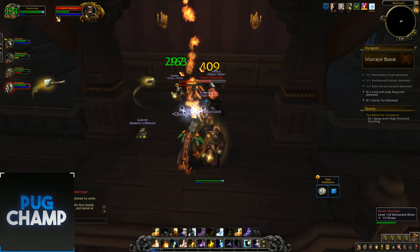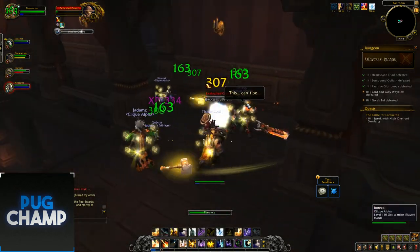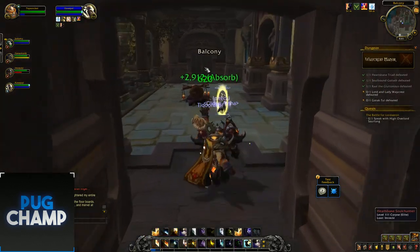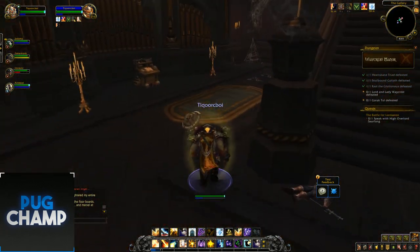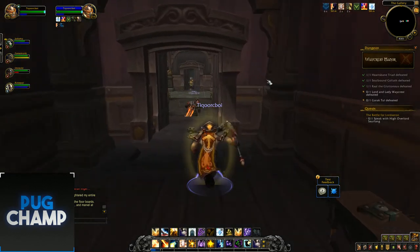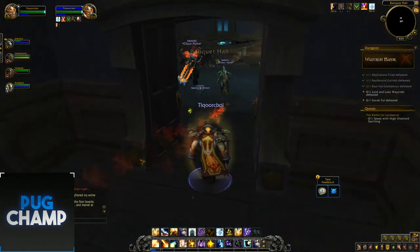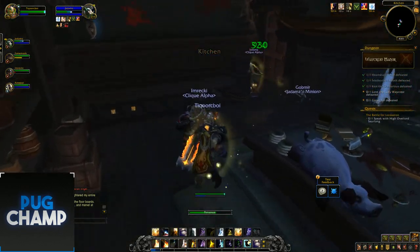Continuing from the previous video for the last two bosses, we're going upstairs now. We'll venture further up inside the Manor and see what lies up there. Using Mindbender on the next pack to get mana up and give the tank a shield. When I put a shield on someone they get Atonement, which heals whenever the priest deals damage. Looks like we go down into the catacombs toward Lady and Lord Waycrest.